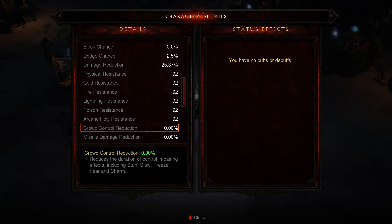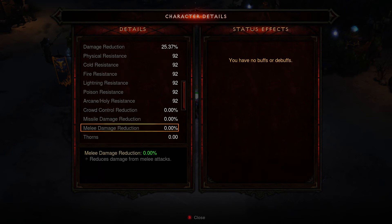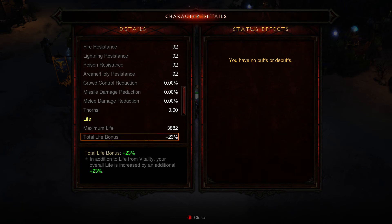Crowd control reduction — that is, as you see, from stun, slow, freeze, fear, charm. That is something you can pick up on items. The damage reductions for missile and melee — there are some special skills that take care of that and some specific items. Thorns — what thorns damage is: when somebody says this is 10% damage done to melee attackers, or 500 damage done to ranged attackers, this is where you're going to find that, in the thorns section.